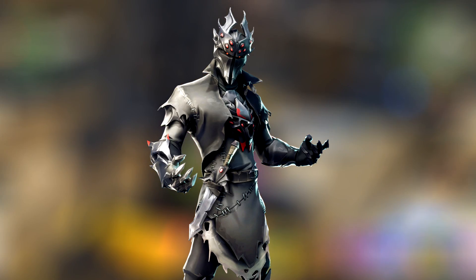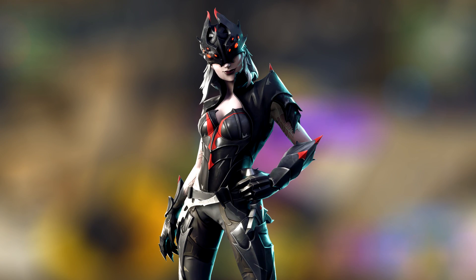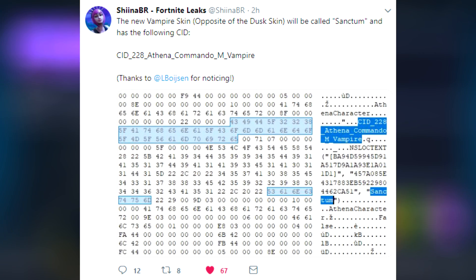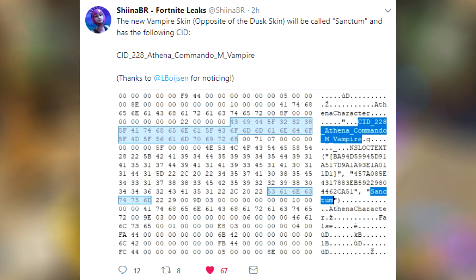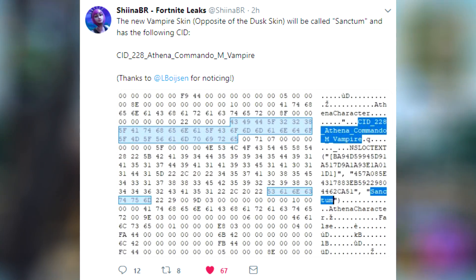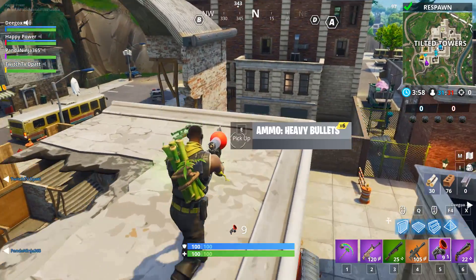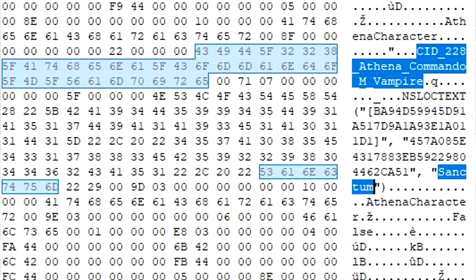For some reason, we found a different skin that was just added the exact same day, and it's going to be called the vampire skin. My good friend Shinna tweeted out that the new vampire skin — opposite of the Dust skin — will be called Sanctum, with the ID CID 228 Athena Commando M Vampire. So for the very first time, we're going to be seeing a vampire skin come into Fortnite Battle Royale. We're not quite sure why Epic Games has been hiding certain skins, but it looks like they just want to give us a surprise.